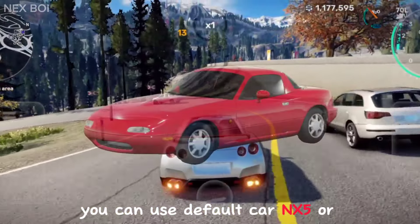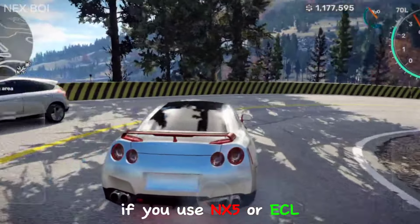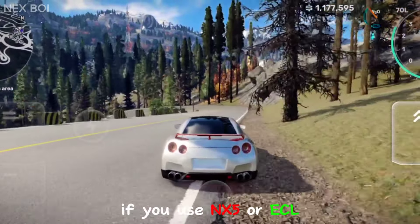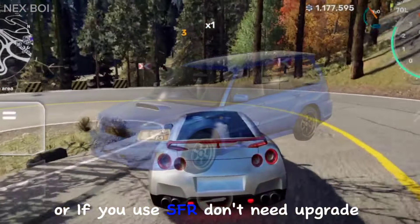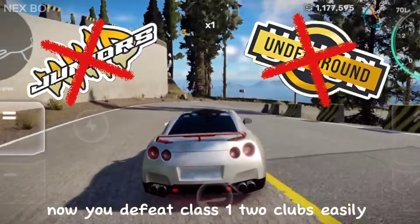You can use the default car X5, or buy a new car such as ECL or SFR. If you use an X5 or ECL, you need to upgrade these cars a little bit. Or if you use SFR, no upgrade needed. Now you can defeat class 1 and 2 clubs easily.